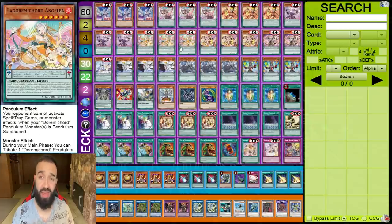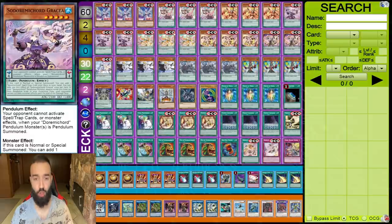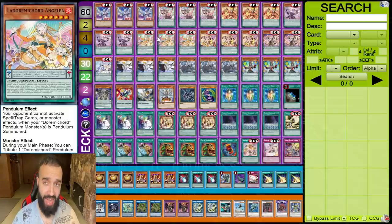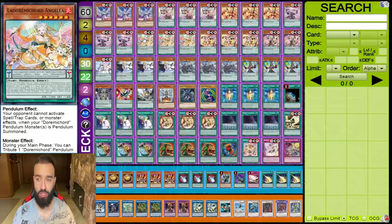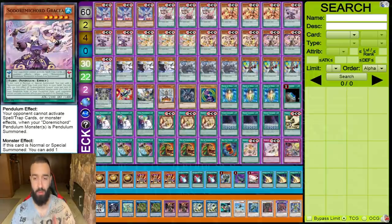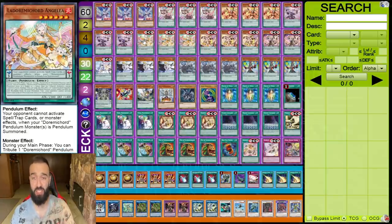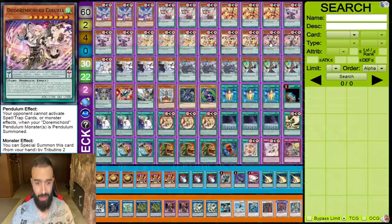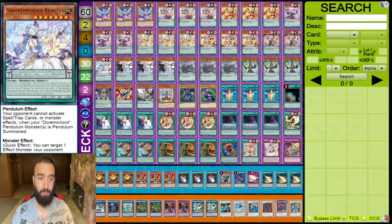Fancia is level four so you can pendulum summon it out, and when you don't open Cutaea you normal summon Fancia and just pendulum out the Anglea you're searching. Triple Gracia and triple Anglea — both Gracia and Anglea are the cards you want to add to your hand after you're done searching. You want to search these two and pendulum summon them out because that's how you get your combo, as you saw in the six-negate combo tutorial. Triple Dreamea is just an extender in the deck.